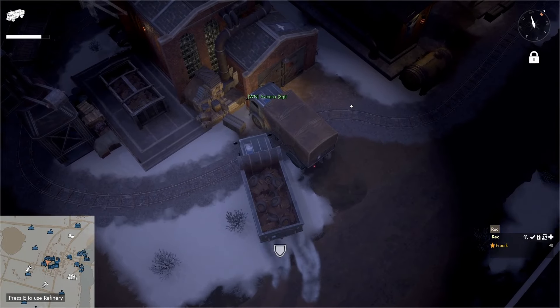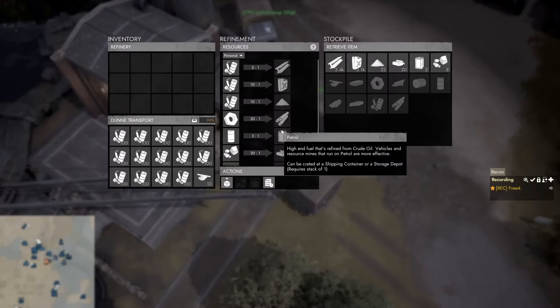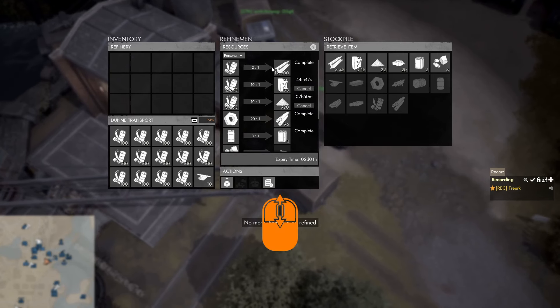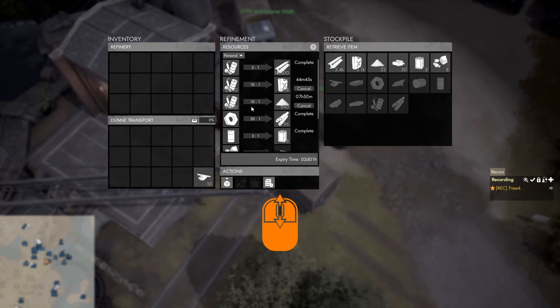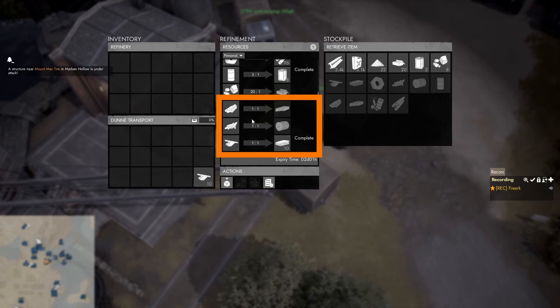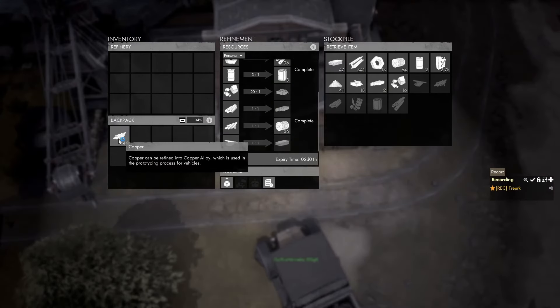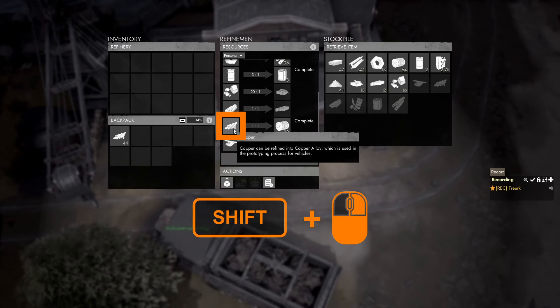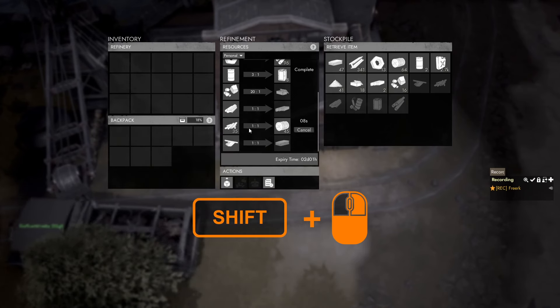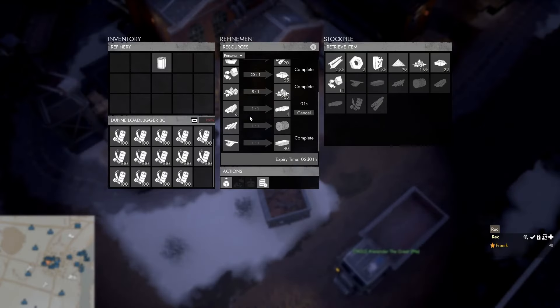We come to the refinery and if we're close to it, we press E to open the refinery menu. In the refinement panel, we scroll all the way down and we can see that the last three refining recipes are iron, copper, and aluminium. To refine the material you have, simply shift-click on the icon of that material in the refinement panel and it will start refining it into the equivalent alloy.